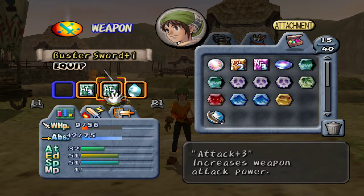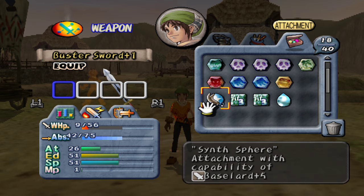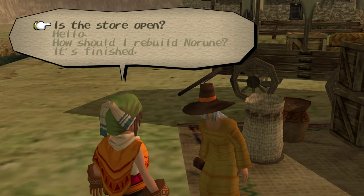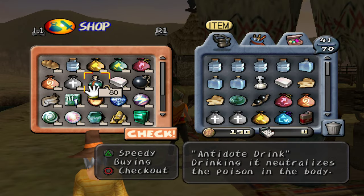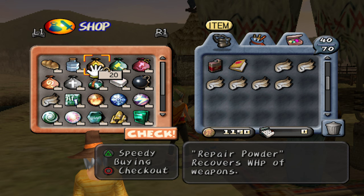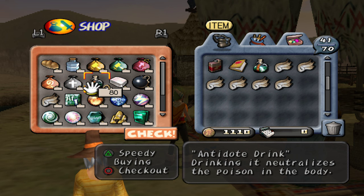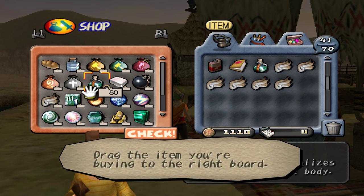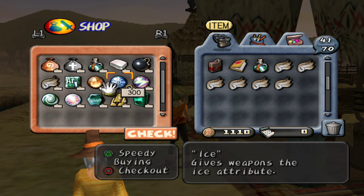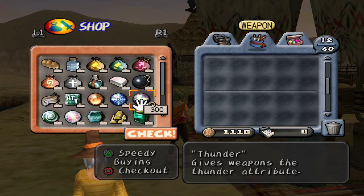We're going to ignore the Buster Sword plus one for now, and we may even just go all the way on to Xiao for the majority of Matataki Village. Let's run over to good old Odd Gaffer. I noticed we don't have any sort of antidotes, so let's go ahead. We have $190. Wow, only $20 for repair powder — that ain't bad. We're going to grab one antidote just to be safe. My mouse was hovering over something that said Steam.io — interesting. We have a decent amount of Drake's Feathers, we're doing okay on bread, and we got our antidotes.